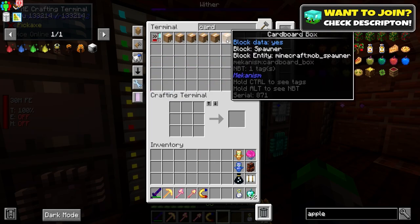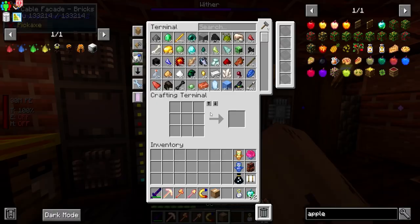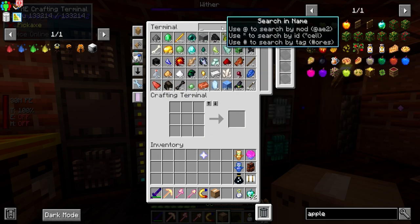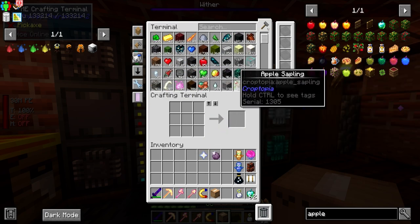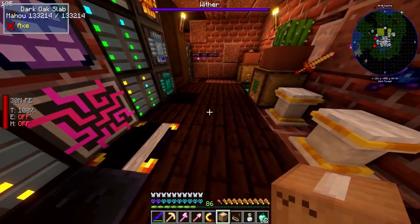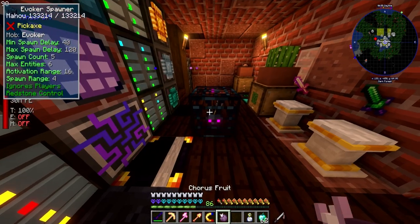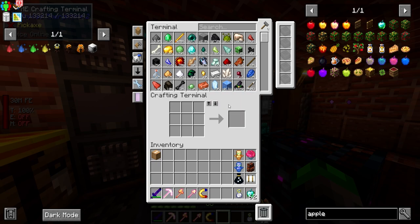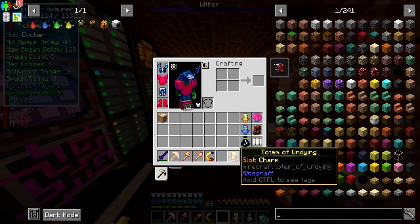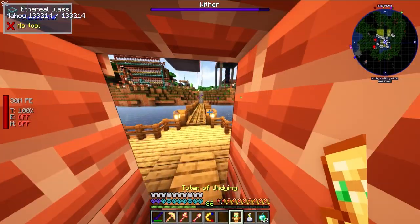That reminds me of one more thing I want to do — the Evoker, this is the one I was looking for. We're going to grab a Nether Star, a Chorus Fruit for No AI, and a Comparator. Once we hit it with the Comparator, it turns off so we can do all of these upgrades while it's here without worrying about mobs spawning. These are going to give us Totems of Undying on command.